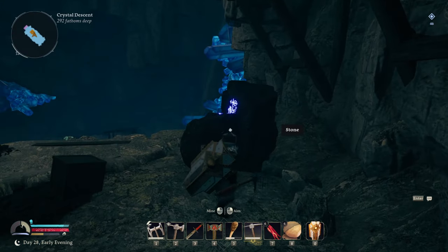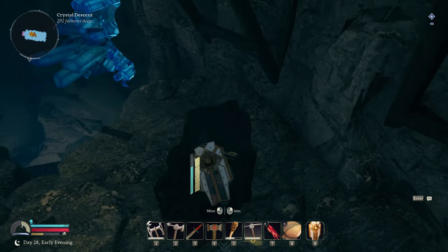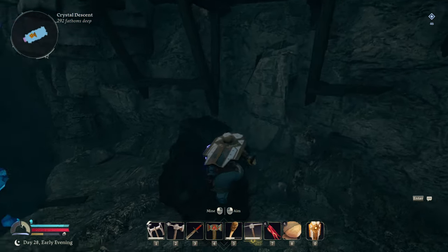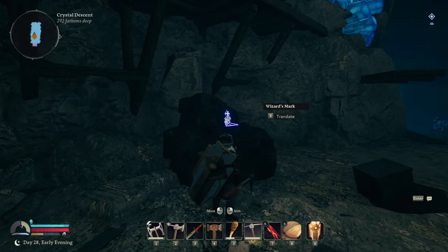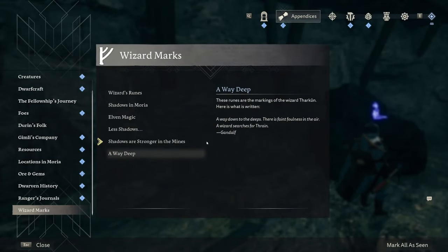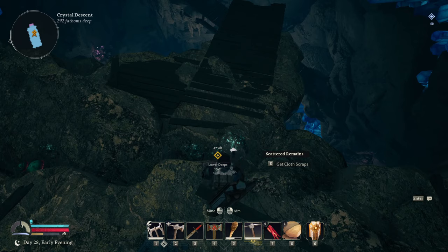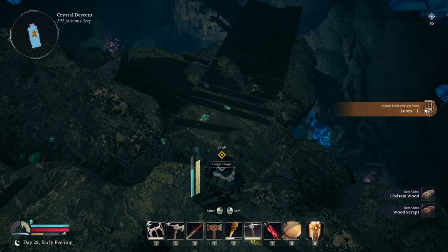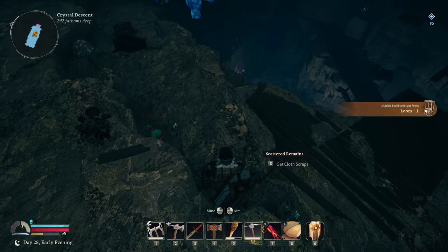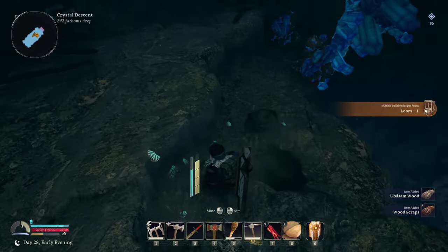Why can't I get it? Do I have to break this stone first? No. Oh, there we go. We got this side. Let's translate. We got it: 'A way down into the deeps. There is a faint found in the air. A wizard searches for rain.' We got some Ubersome wood — nice. We should definitely start to do that. We found some Ubersome wood now. I did hear it was something to do with mushrooms, so we'll grab as much as we can.